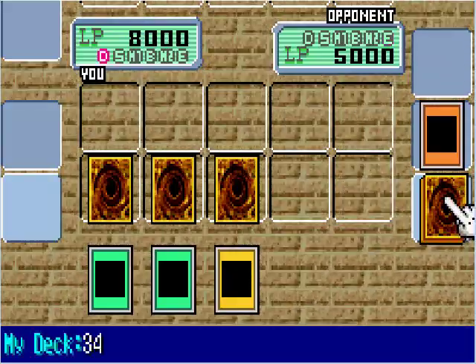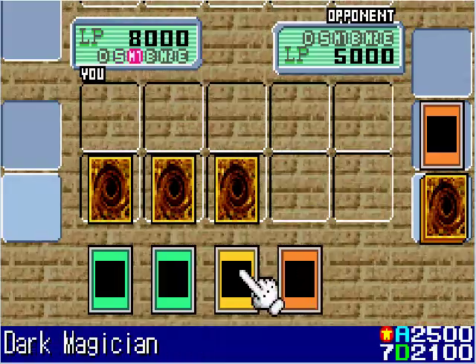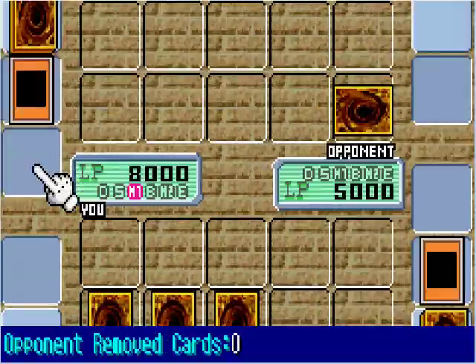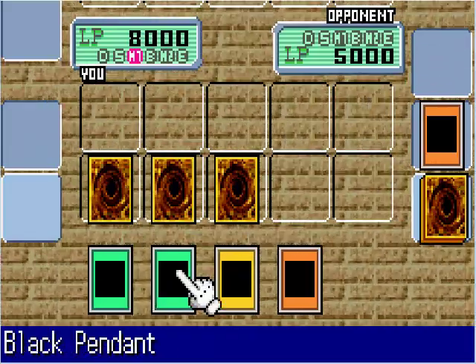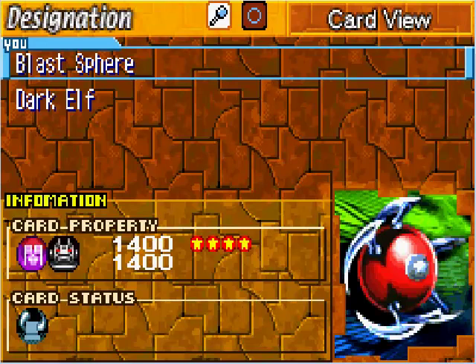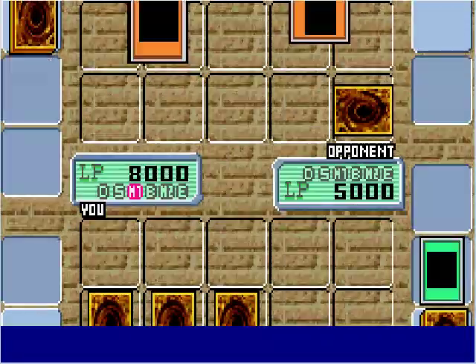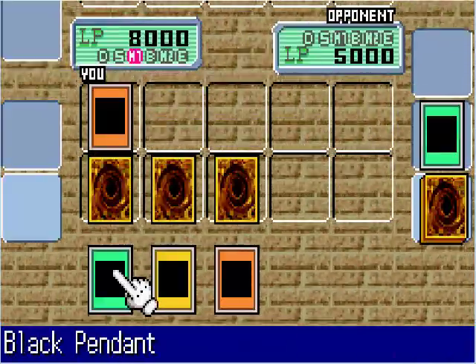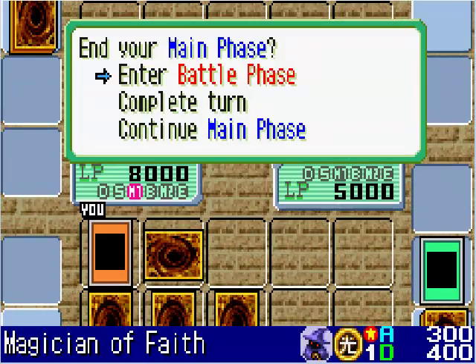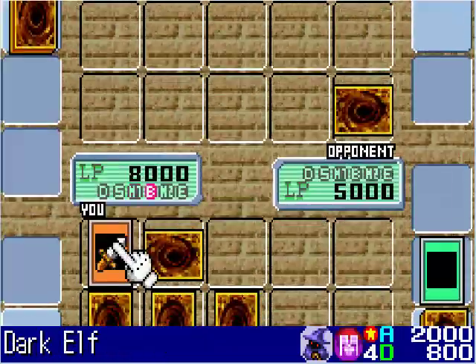He sets a defense monster and ends his turn. I'm going to go ahead and use Monster Reborn on his Dark Elf so I can use it for myself. And I'm also going to set Magician of Faith face down so I can get Monster Reborn back once it's flipped up.